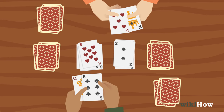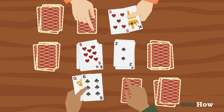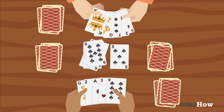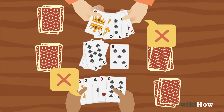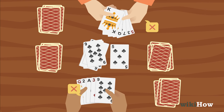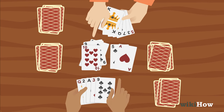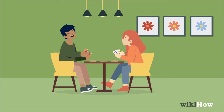Once you play a card in the middle, draw a new card from your pile. Make sure you don't have more than five cards in your hand at one time. If both you and your opponent are unable to play a card, you should each flip over one of the face-down cards in the middle at the same time. Then, continue racing against each other.